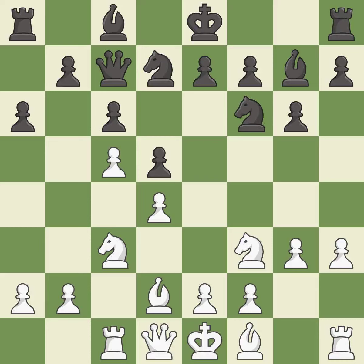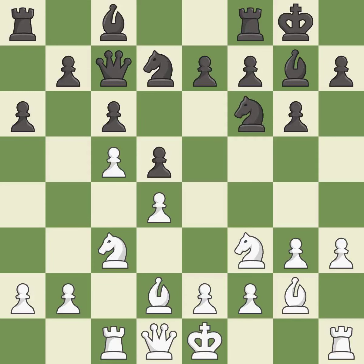This develops the bishop and gives it scope on the long diagonal. This misses an opportunity to win a tempo by threatening a queen — it is an inaccuracy. Castling gets the king to a safer square, out of the center of the board, while also developing a rook.